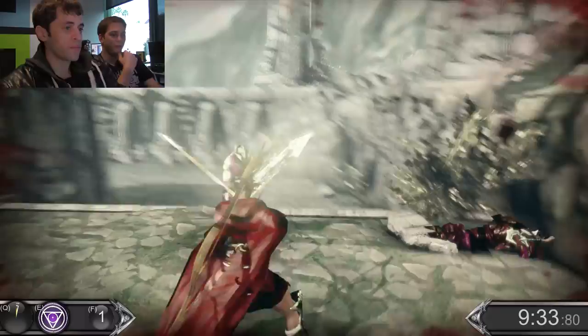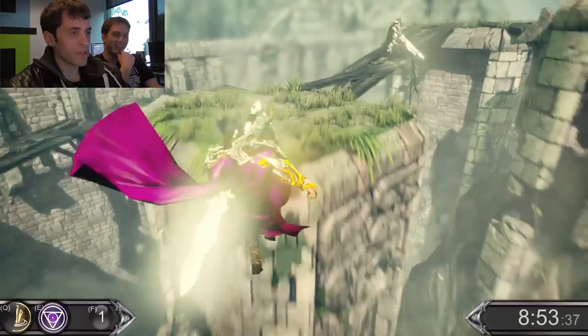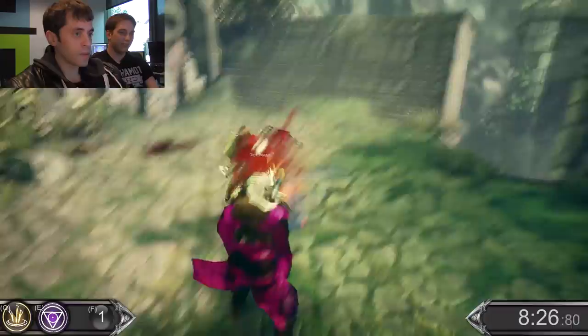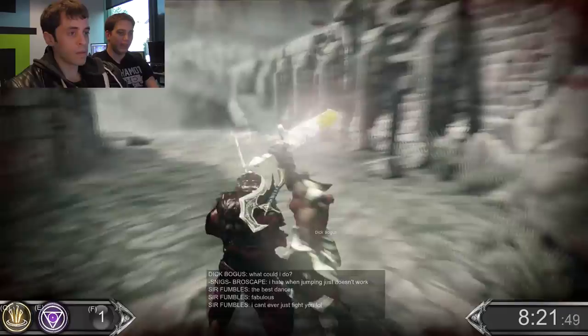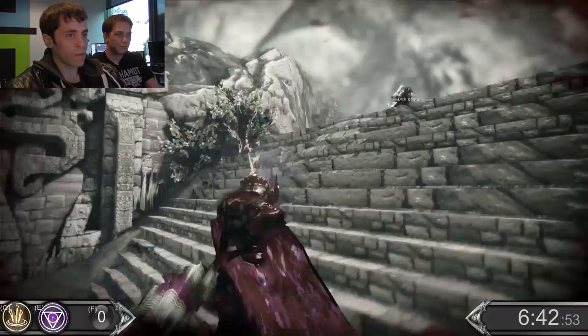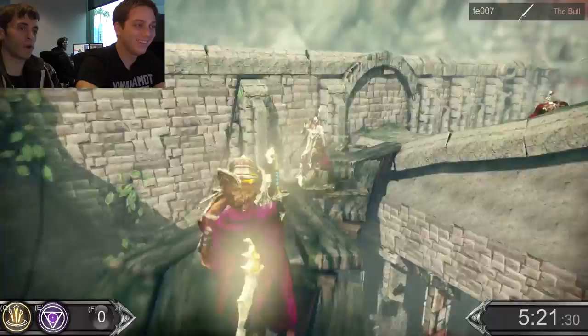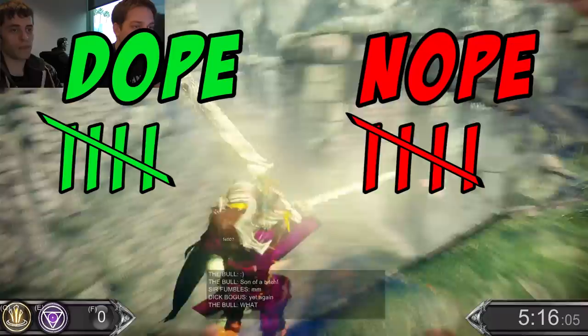This might be our first ever rage quit from a Dope or Nope. Sir fumbles. There's a kill steal. Good kill steal. Finish this guy. Stick bogus again. And I couldn't block because I had already clicked attack. Can I jump in? Sure. Only you could swing or do anything while you're running — you literally can't do anything while you're running except run. Yeah, which is a huge noot.